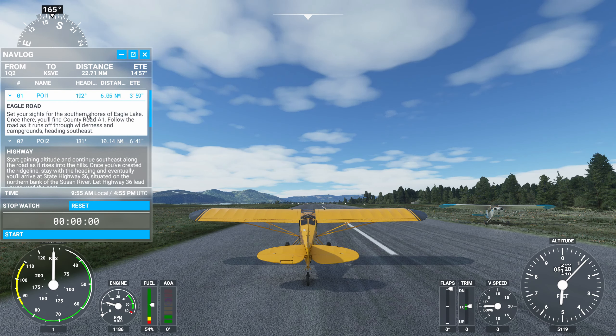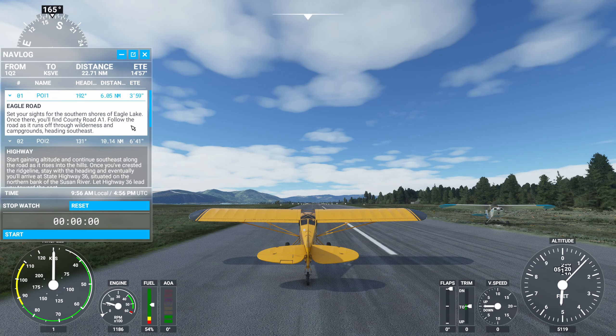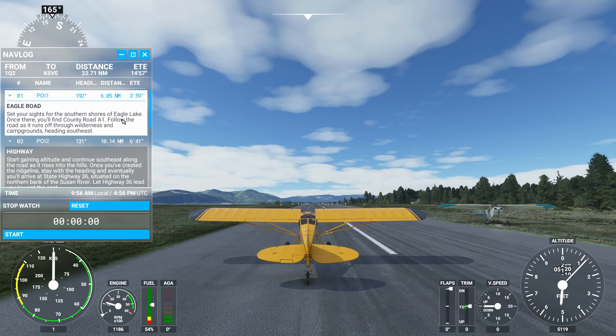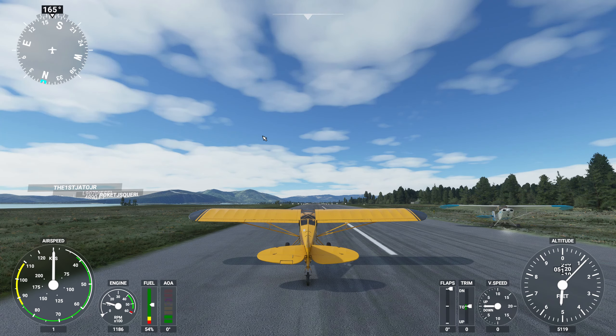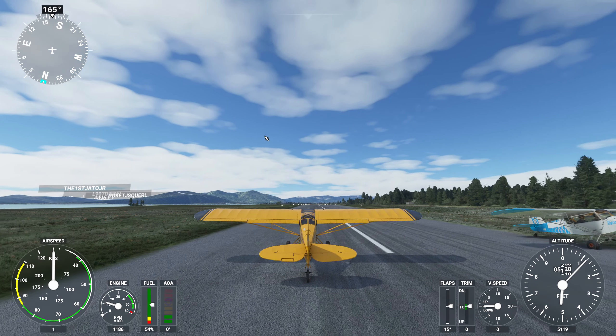Alright, we are going to start off. We are going to take off heading 192; I am currently 165 on the runway. We have Eagle Road — set your sights for the southern shores of Eagle Lake. Once there you'll find County Road A1. Follow the road as it runs off through wilderness and campgrounds heading southeast. Let's do that, and zoom out a little bit here.